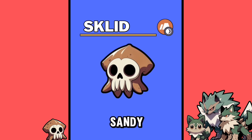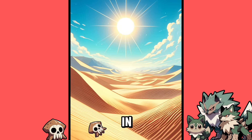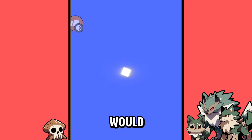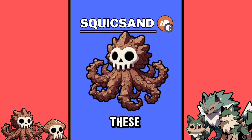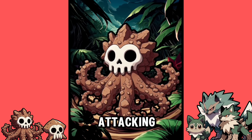The first stage of your Pokemon is Sklid, the Sandy Skull Squid. These Pokemon like to keep their skin dry by bathing in the sun. At level 22, it would evolve into Squicksand. These Pokemon live in Quicksand, and are always waiting for unexpecting trainers to walk over them before attacking.